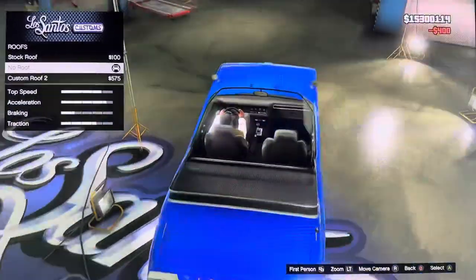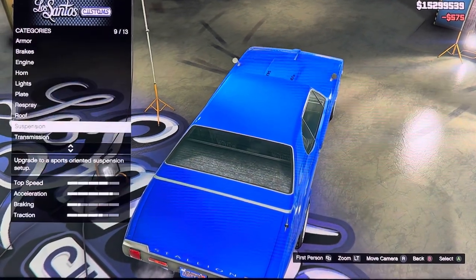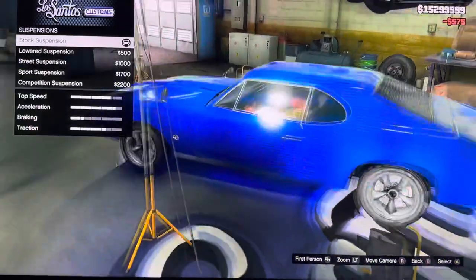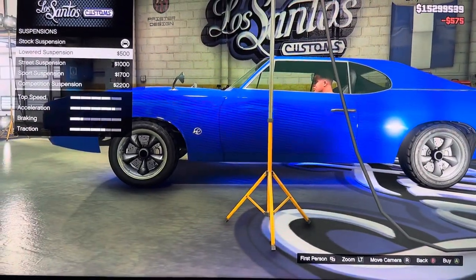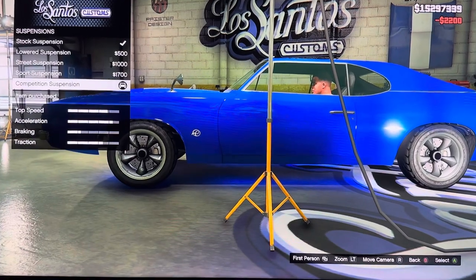We got wheels: stock wheels, low wheels, custom wheels too. We got suspension: stock suspension, lowered suspension, street suspension, sports suspension, competition suspension.